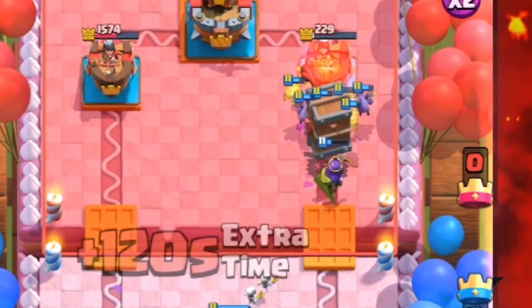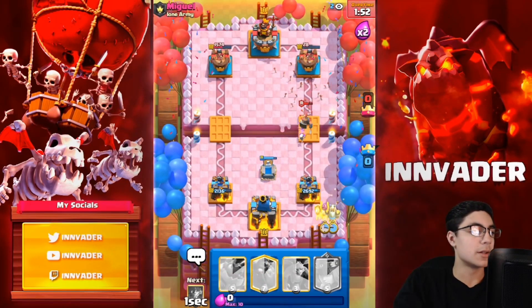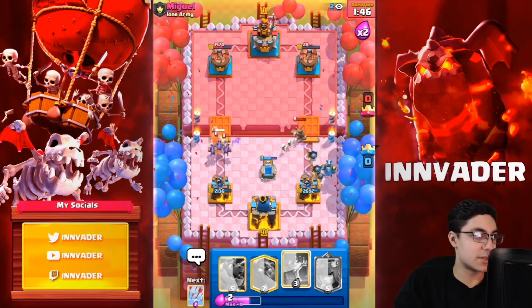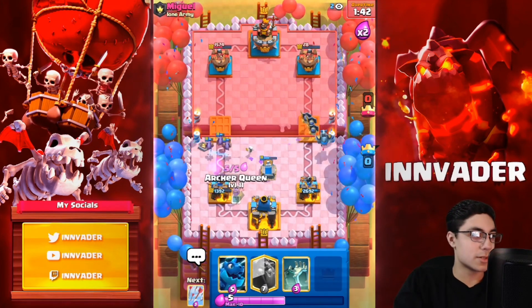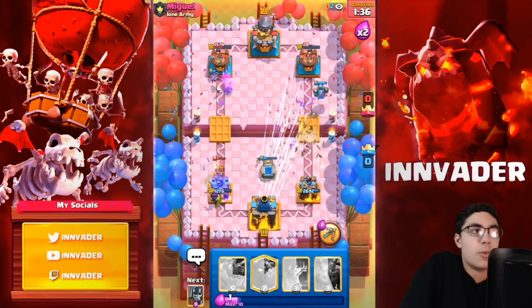Maybe we don't have the loon but we'll just cycle. Going with the minions over here — not a big deal, we take a hit. Let's go with the archer queen and then we'll go with the arrows. Pretty chill, pretty good win there, and now we will head into another match with the beautiful lava control deck.